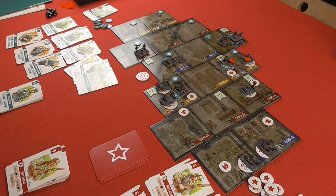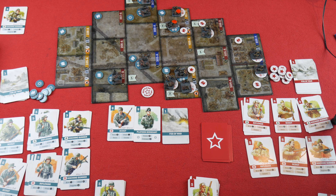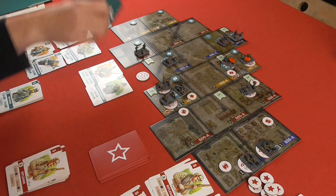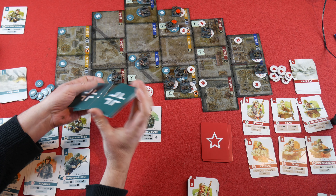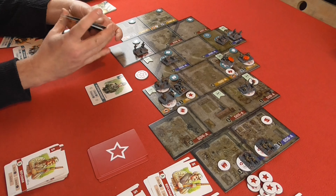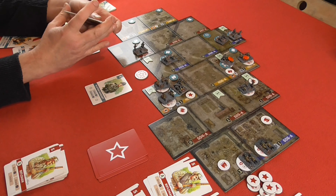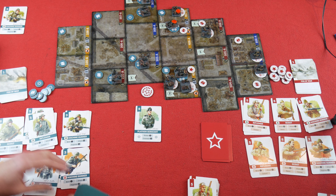So the Soviets have managed to get in there, capture that area, and also cause some damage on the Germans. Germans' turn — they've got Scout B, Platoon Sergeant, and a Fog of War. Scout B is going to use recon to get rid of that Fog of War — it comes out of the game. Then the Platoon Sergeant commands, drawing two new cards. They could bolster but they need to get into these areas — they've got one point and need another three.